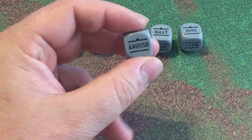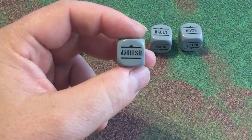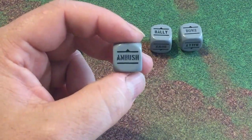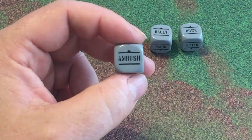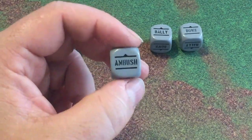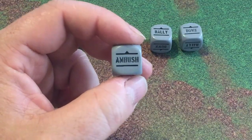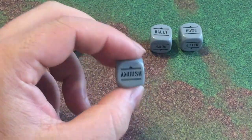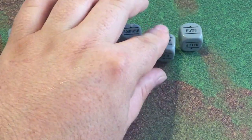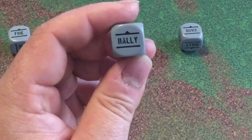Ambush is another cool thing about this rule set — it does allow you to put units in ambush. They're hunkered down waiting for their next best available target to shoot at, which can happen anytime during that turn. This will be discussed in detail in the shooting video. Next we have Rally. We're going to talk about this a little bit here as we get into pinning. If your unit is hammered down and has multiple pins on them, you can put your unit in Rally to remove some of those pins.